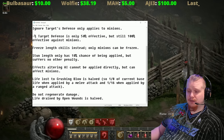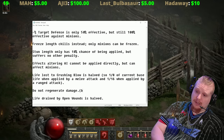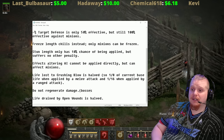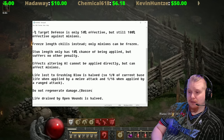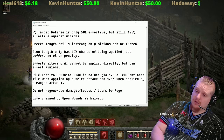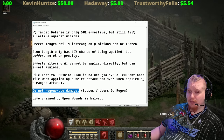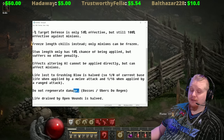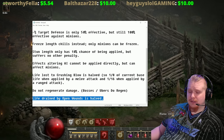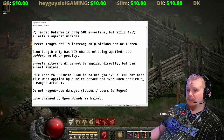Super uniques do not regenerate life — this is an interesting distinction. Bosses and Ubers technically count as super uniques but are in a separate category. The monsters that are not bosses and not related to a specific quest will not regenerate life. Open Wounds is also halved in effectiveness against super uniques.